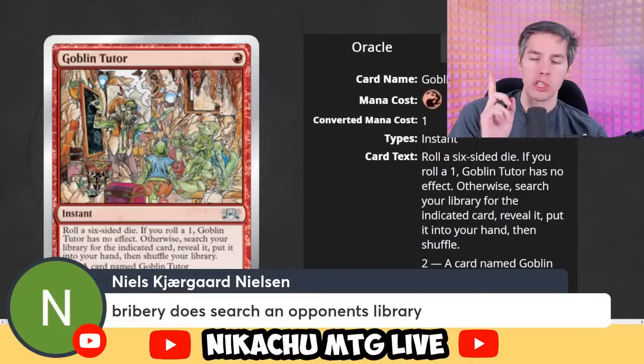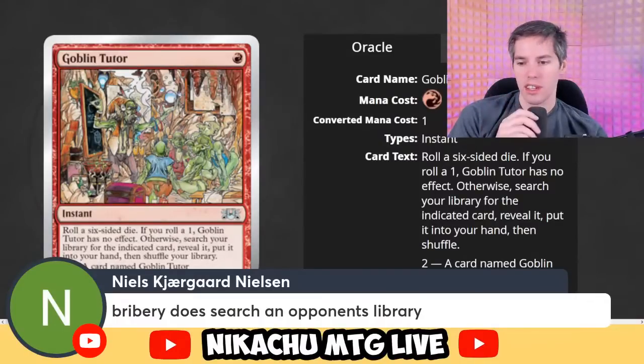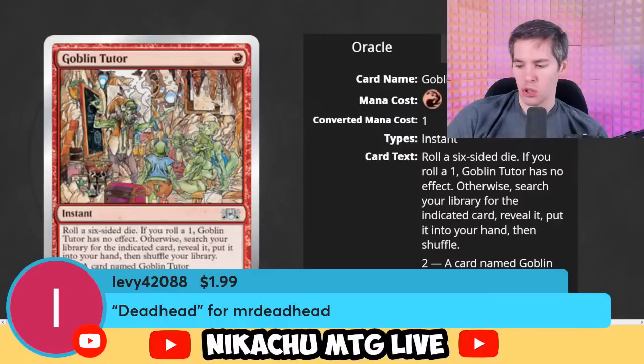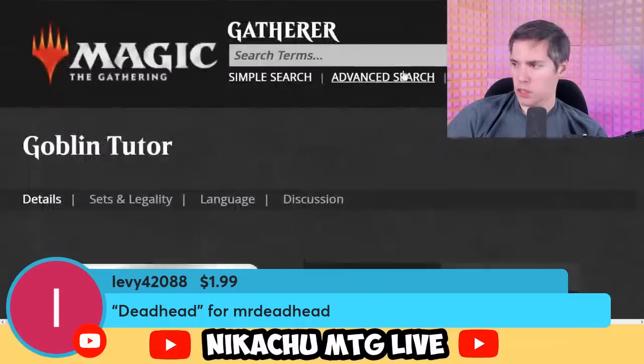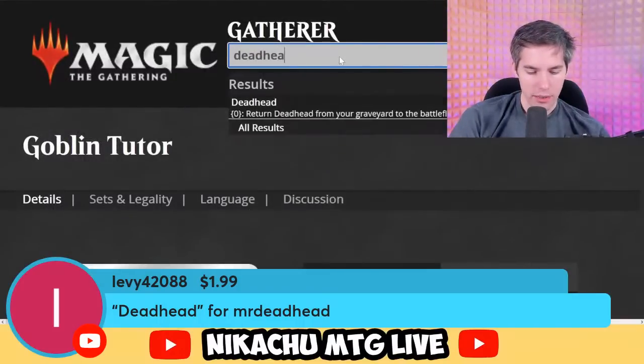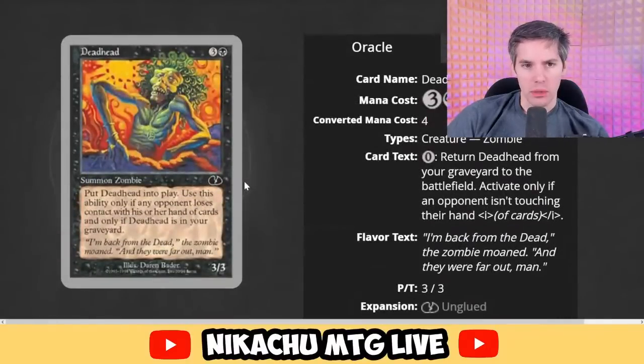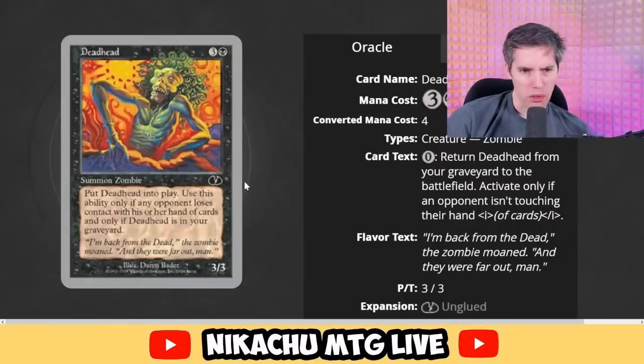Bribery searches an opponent's library but does not put cards into your hand — that's the difference. There's plenty of stuff where you search your opponent's library, tons of cards like that. But none that actually put the cards into your hand — it's a no-no zone. Deadhead — black, three generic, 3-3 Zombie. Put Deadhead into play — use this ability only if an opponent loses contact with their hand of cards, and only if Deadhead is in your graveyard. That does not work — that's a bit stupid.